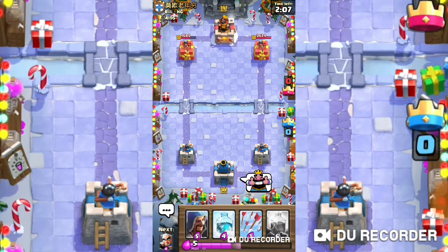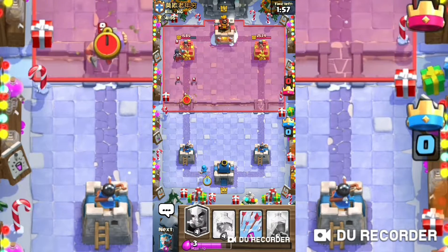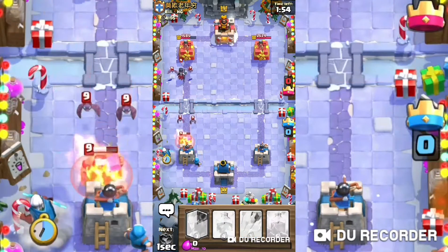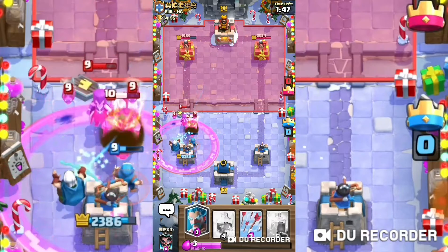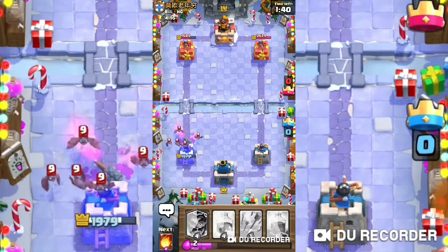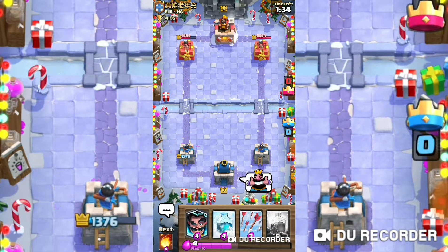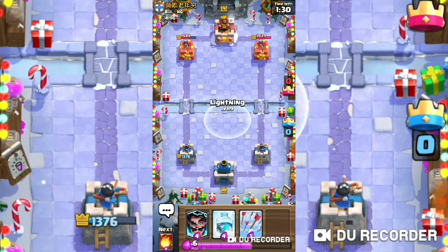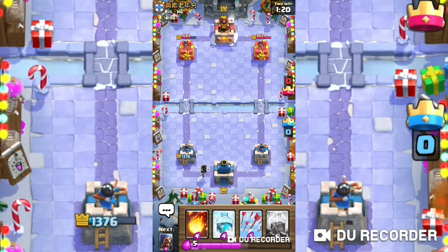I'm gonna fireball just so I can get some troops. I wonder if this guy's gonna piece together what I'm doing. We don't have the Ice Wizard so this guy's actually gonna get a hit on our tower. I'll wait for him to spawn something in and then we'll lightning it — or we can always just freeze whatever he plays.